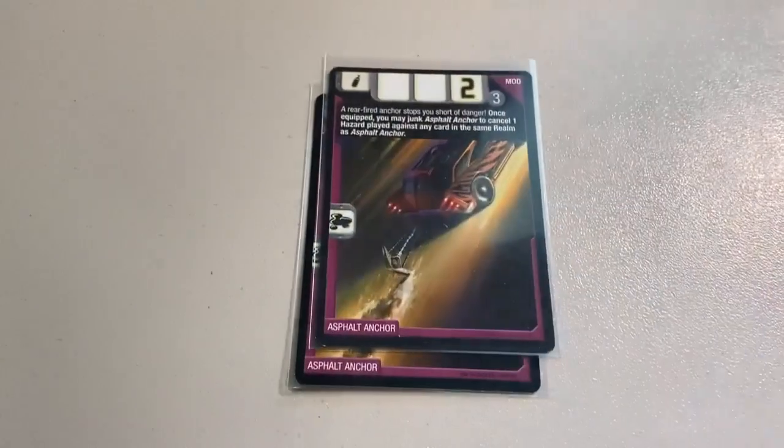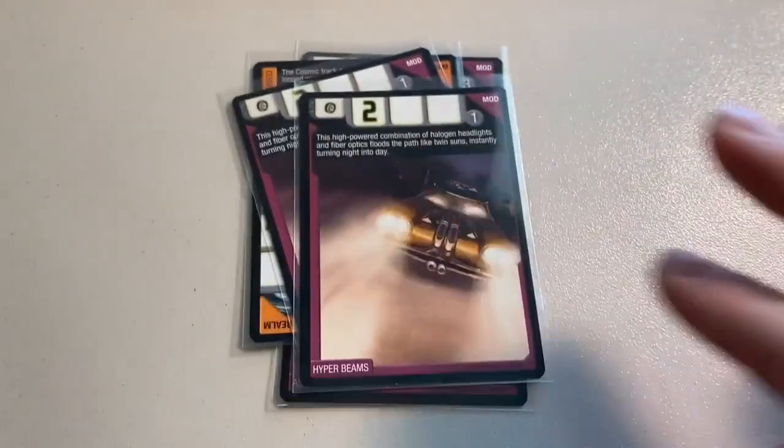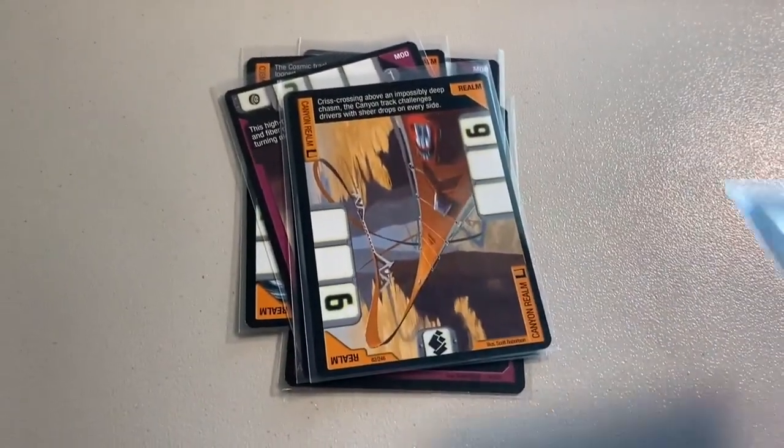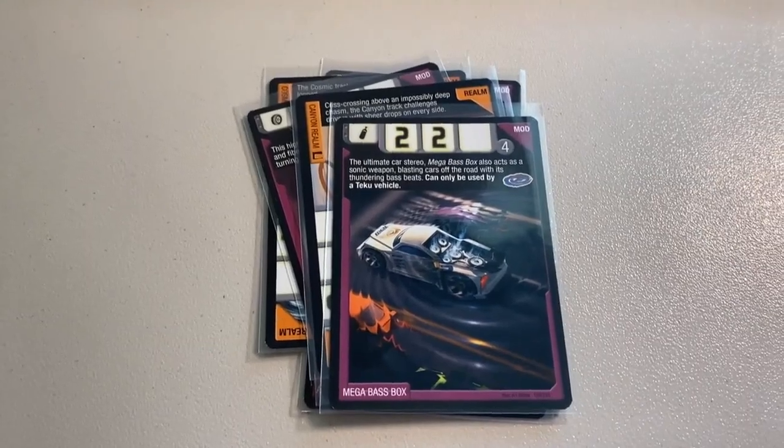Then another lot of seven near-mint cards: two copies of Asphalt Anchor, a Cosmic Realm, two copies of Hyper Beams, a Canyon Realm, and a Mega Base Box. Grand total on this order was $20 even to another return buyer.